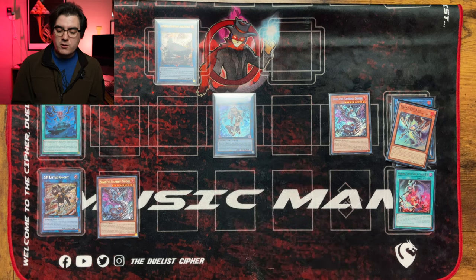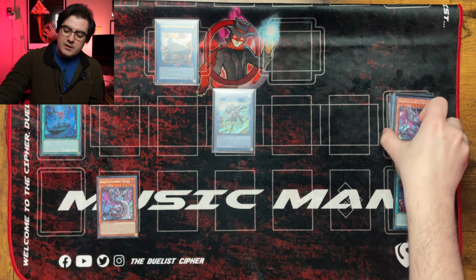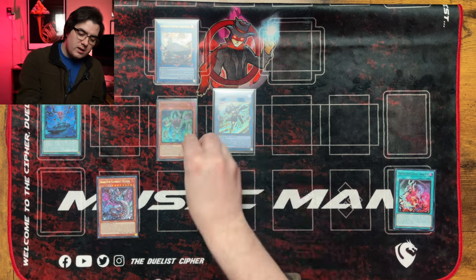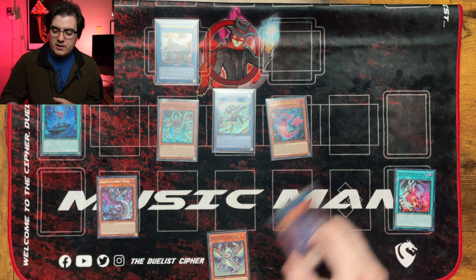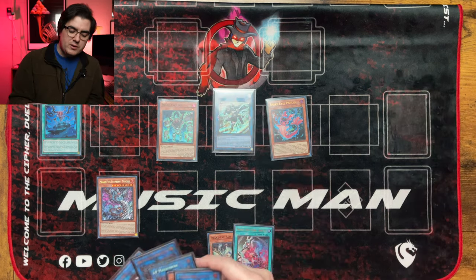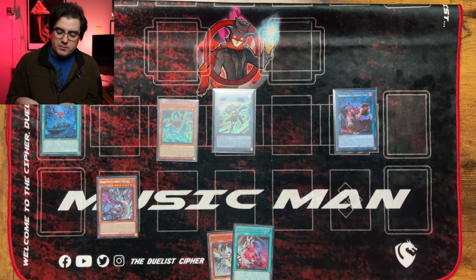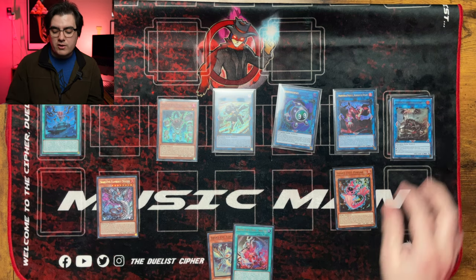On your opponent's turn, as soon as they normal or special summon — or by triggering Flamberge Dragon yourself — summon Mascarena from the spell and trap zone and link into SP Little Knight, Nightmare Unicorn, Appaloosa, or whatever you want. Flamberge's effects will trigger, summoning Oak and Poplar. Oak targets Snake Eye Ash and adds it to hand; Poplar searches Original Sinful Spoils Snake Eye. You can also target Amble Whale with Promethean Princess if they special summon. That is a massive amount of advantage off one card, and you still have four other cards in hand that could be extenders.